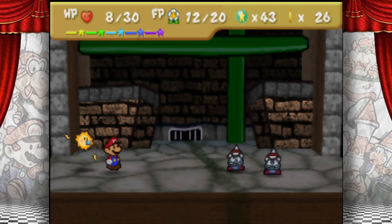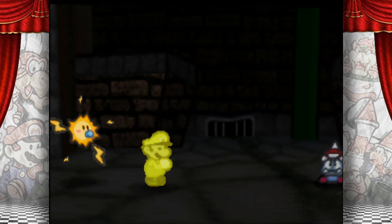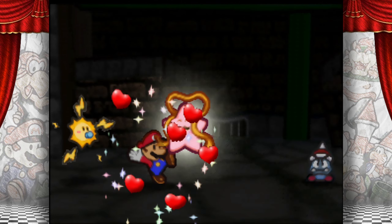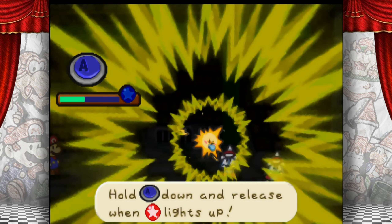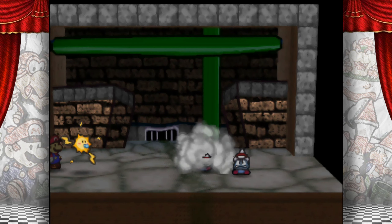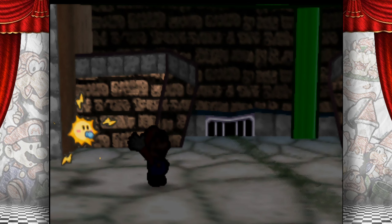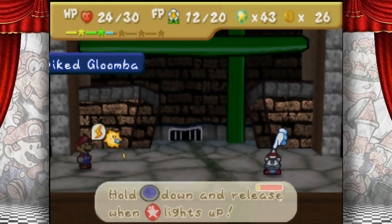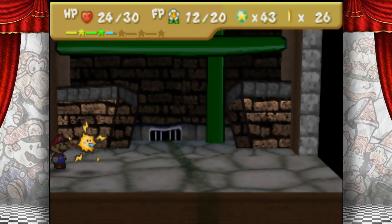It sucks that I don't even get experience from this because I'm too powerful. There's actually a badge that I use — it's a good way to get money for Chet Rippo. Basically, if you are more powerful than the enemies and they don't give you star points, you will get money as though you completed the battle. Combine that with some of the other coin payout badges and you can get a lot of money really quickly, and that's how you would mostly get Chet Rippo. Or is it Cheat Rippo? Yeah, I'm already forgetting names. I am really bad with names in real life unless I work with you on a constant basis.